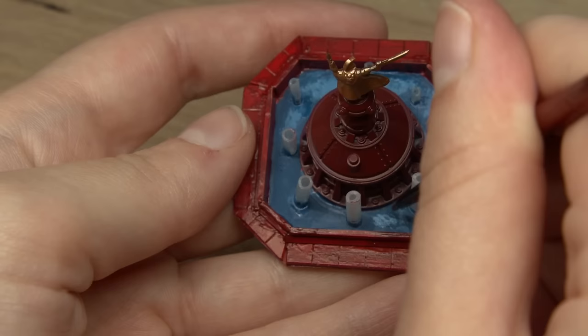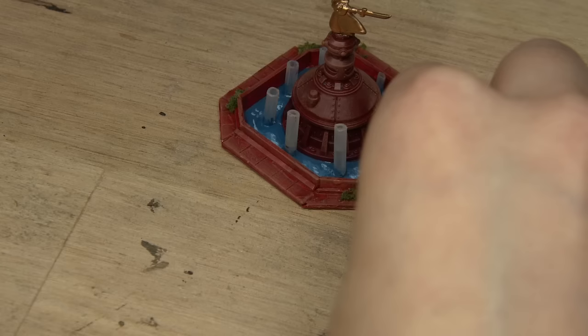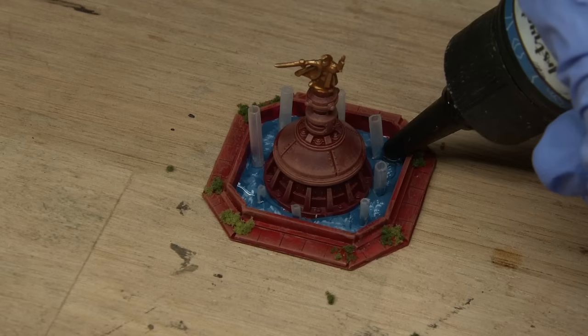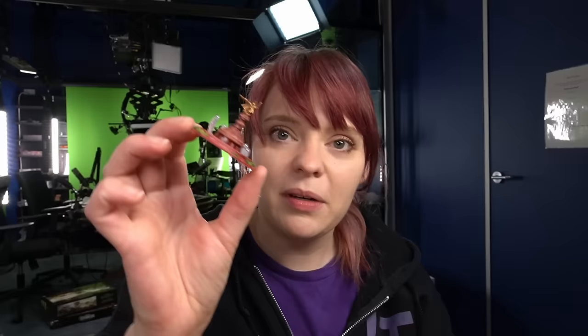After everything was painted red, I went ahead and did the sculpture on top of the fountain as well as painting in some of the water in the bottom. I gave everything a really quick dry brush to bring out some of those highlights and then added in a little bit of flock to the base just to hide some of my messy work. Last thing to do was add in some resin effects which I used with UV resin and curing it. The fountain is all done and it looks very cute and small — kind of adorable in a weird way.